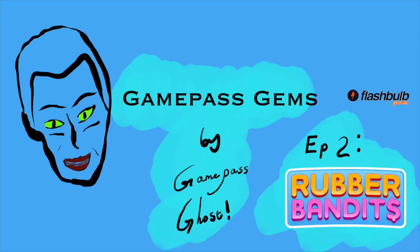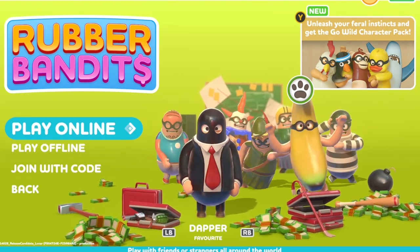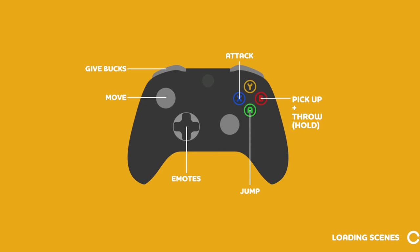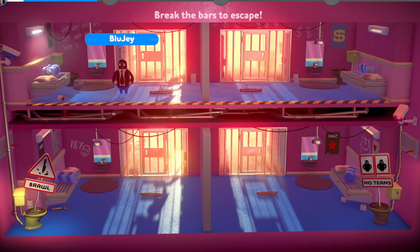Hello, this is Game Pass Ghost and welcome to Game Pass Jams Episode 2 with Rubber Bandits by Fleshbulb Games. Although euphemistically named, Rubber Bandits is an excellent short puzzle title available on Game Pass right now. The short load times are sure to be your next party game favourite, or just something to do in between games.